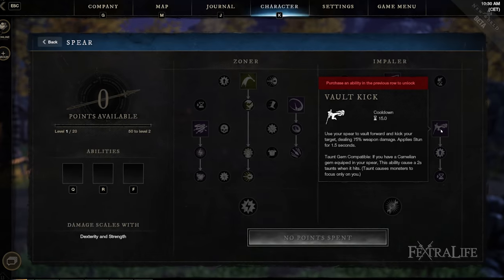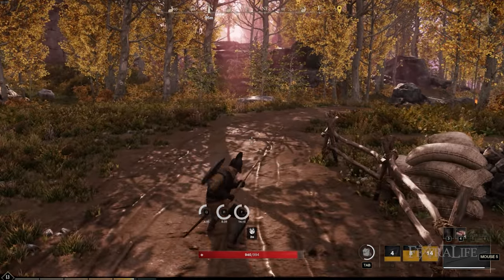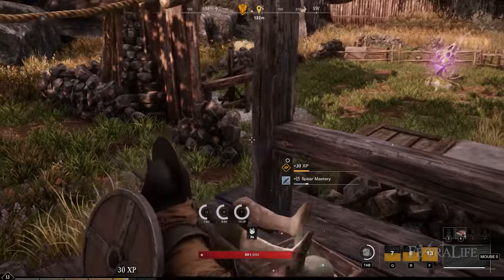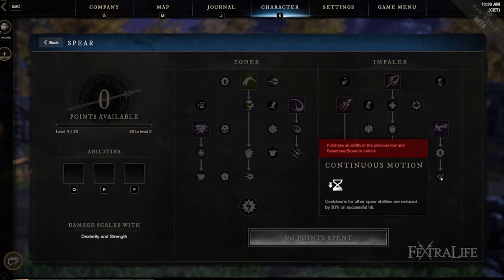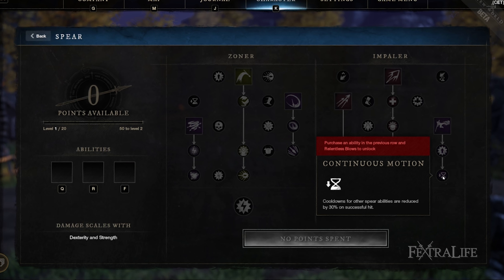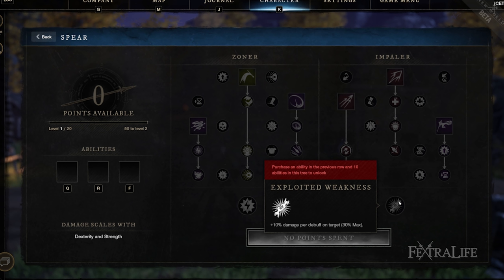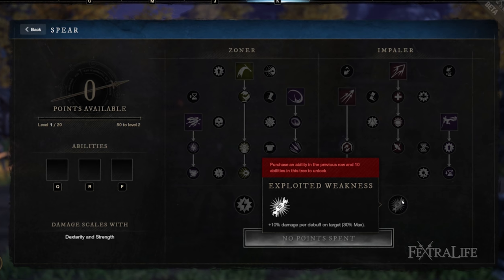Fold Kick is an ability not many people will use early game. It's sometimes hard to land because the distance is shorter than you'd think, but it does stun the target. Stuns are useful against hard-to-kill enemies or players — in PvP it can give you a moment to heal or deal free damage. The main reason to use it is the final upgrade, which reduces the cooldown of all your other Impaler abilities by 30% if you land it. That's four or five seconds shaved off in some cases. The Exploit Weakness capstone increases your damage for each debuff on the target, up to a maximum of 30%, but I think it's harder to maintain and the Zoner capstone is easier to use for most people.